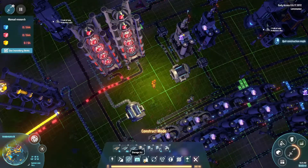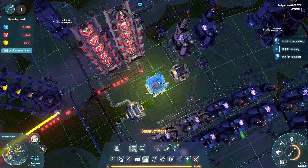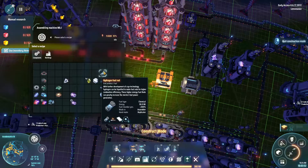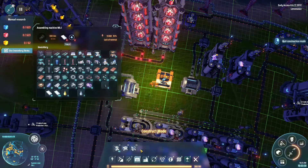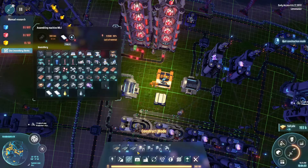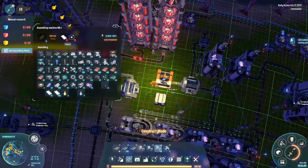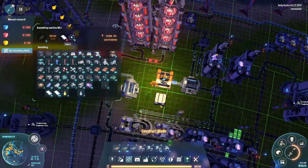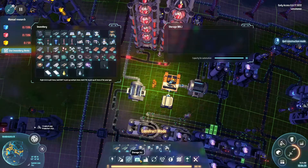Alright, now what I need is — because all of this is just for making these cells — I want to change you and make you that. You just need hydrogen and titanium ingots. So we're going to put a storage down and run a belt literally like that, and then in — not that way, I want to go that way.